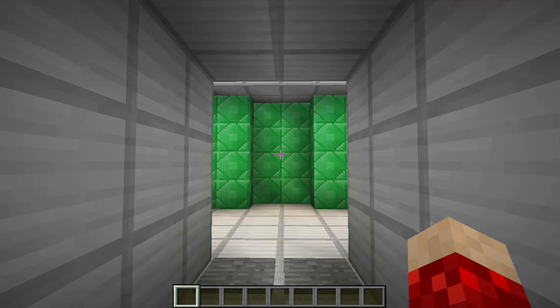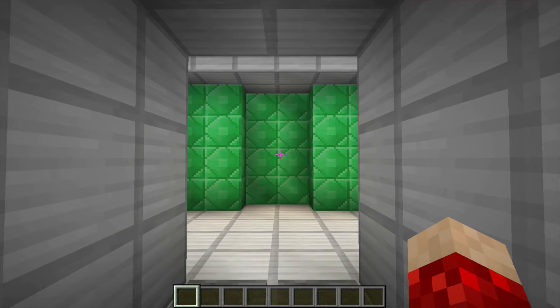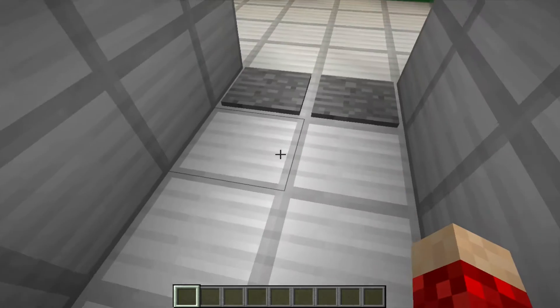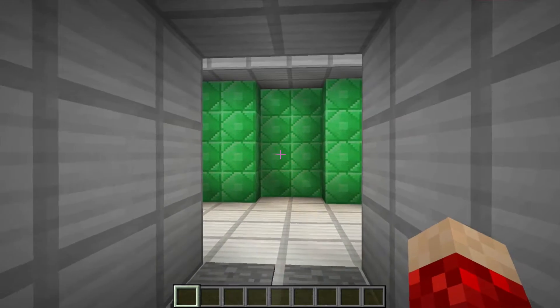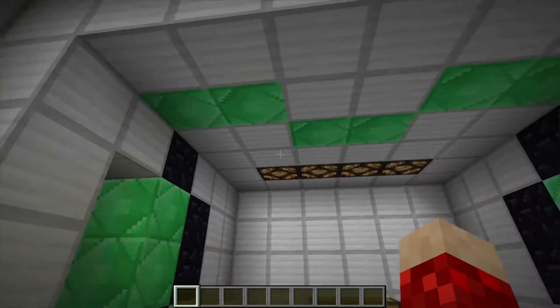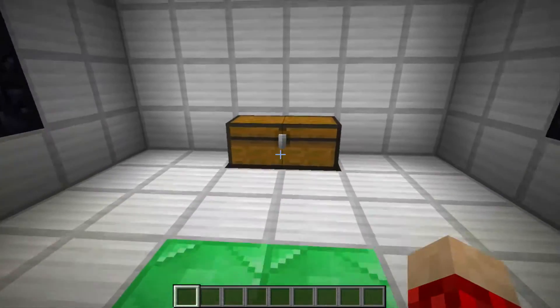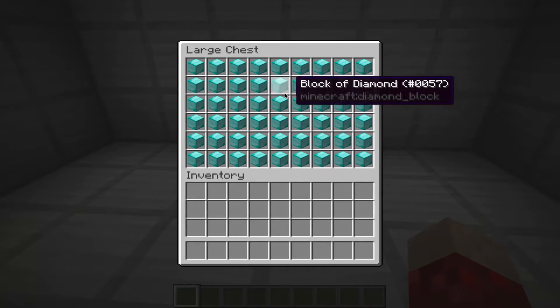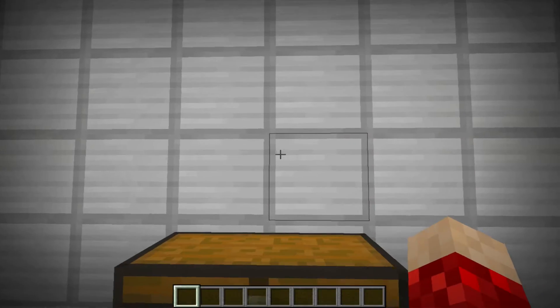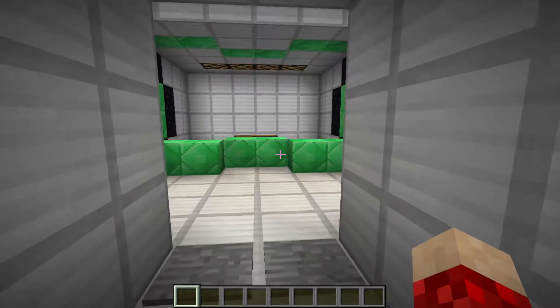This one is of a huge piston door that I invented myself. All I have to do to access it is just step over these plates, and then it will open up for us. All you see is a massive 6x4 door. We can come in here, pick up our diamond blocks, and have a nice time. And then after we're done, we can come out, step on the plate again, and then close the door.